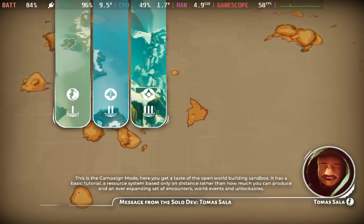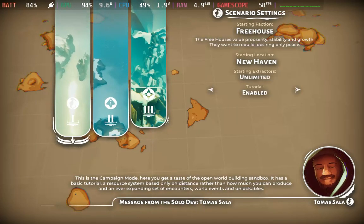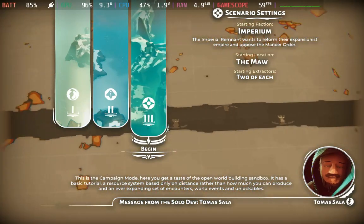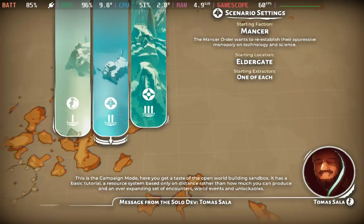This is the campaign mode. Here you get a taste of the open world building sandbox. It has a basic tutorial, a resource system based only on distance rather than how much you can produce, and an ever expanding set of encounters, world events, and unlockables.